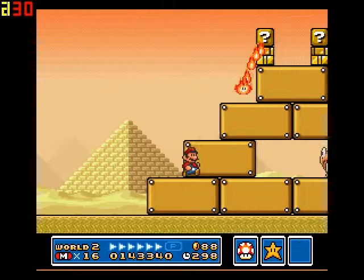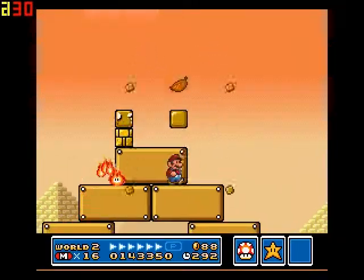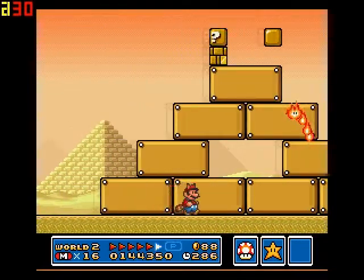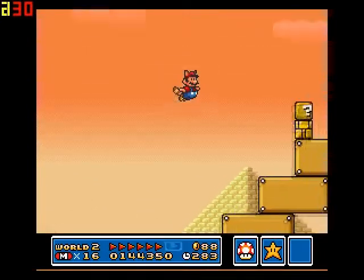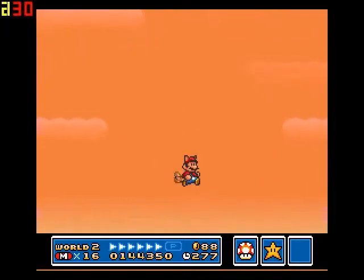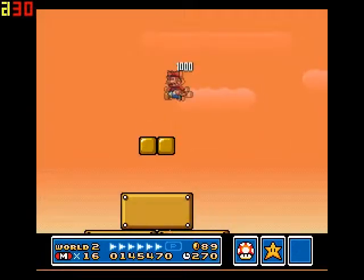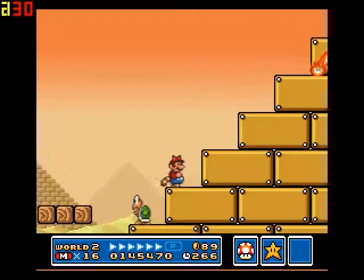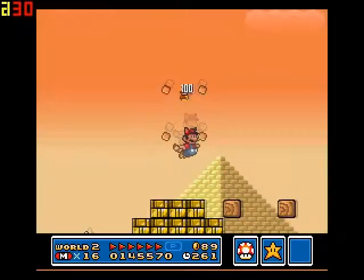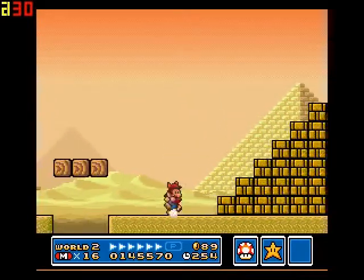This is the world with the crazy sun. That's why, arguably, this is the best power-up in the game — because it enables you to skip about 80% of the level. Doink. I need that shell, actually.